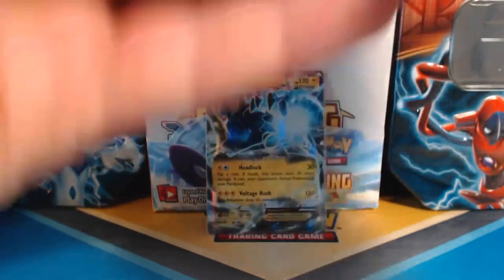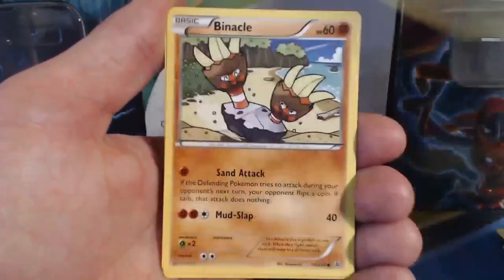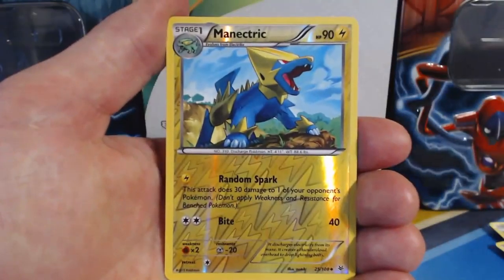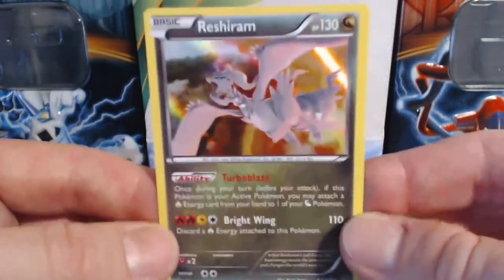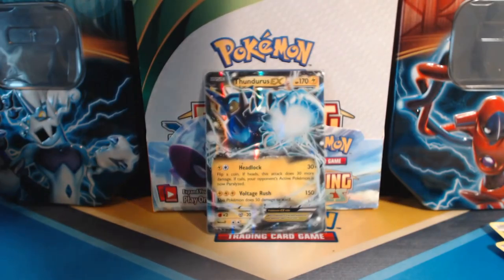...and a Victini Rare. Victini the Weenie is what fellow Pokemon call him — I just made that up. Third pack: Nincada, Gligar, Voltorb, Inkay, Binacle, Togetic, Ultra Ball, Tropius, Manetric, Reverse Holographic — nice — and a Reshiram Rare. Beautiful card, I love this card. And also the Zekrom Holographic Rare in this series. Just awesome looking cards.